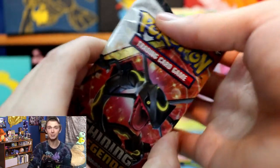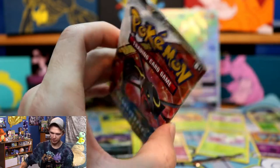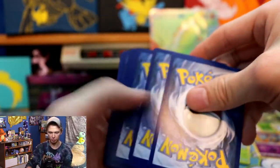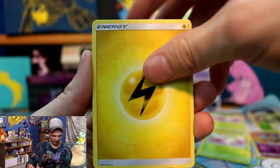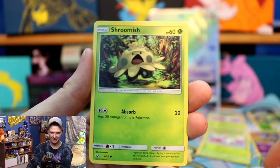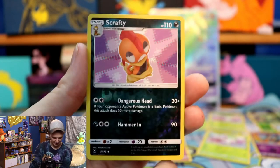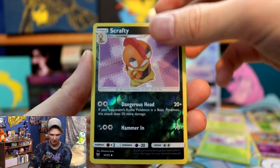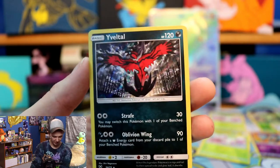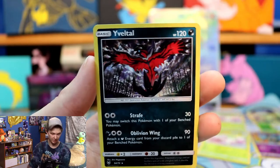Now let's get on to the very last pack of today's video. Last pack is going to feature Shining Rayquaza. Electric Energy. Leopard, Pokémon Catcher trainer, Golurk with the Reshiram, Jynx, Scrafty, Scraggy, Shroomish, Qwilfish, Stunfisk, Scrafty reverse holo. And the last card of the last pack in today's video — Yveltal! Look at that. That is a cool illustration. Look at all the legendaries I pulled out of today's box.